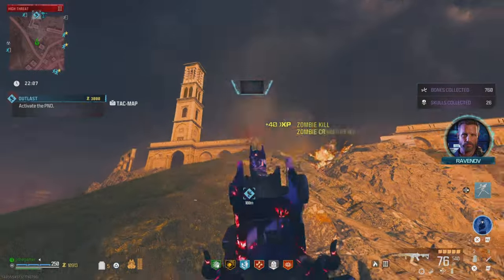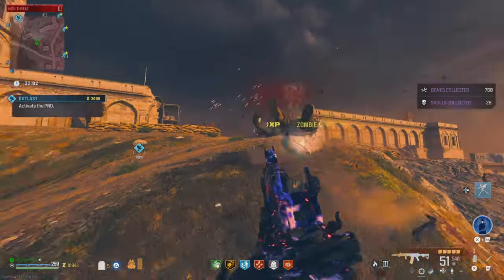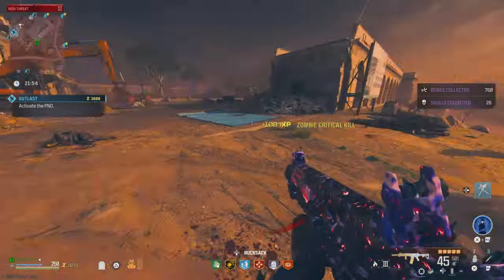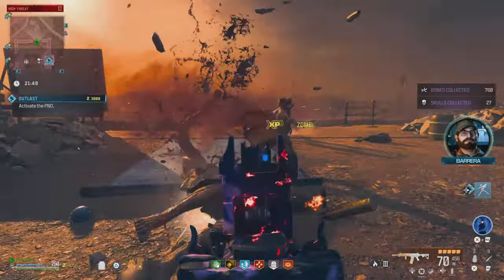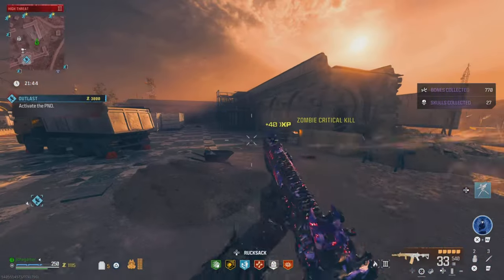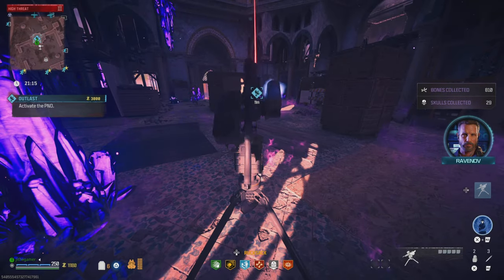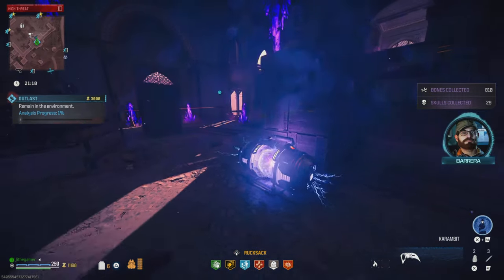How quick and easy is that? With the mega abomination or any other bounty, sometimes you have to go across the map just to find it, and if you don't have the right gear it can shoot you into the sky and you pretty much have to run and survive. Right here you don't really have to deal with all those zombies. I recommend having a sentry gun — I made a video about this before — place the sentry gun right here by the door before you activate the contract.